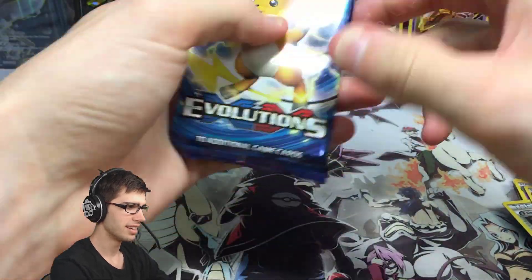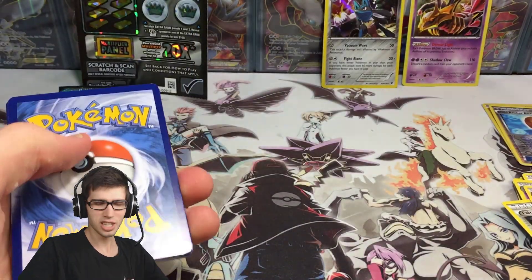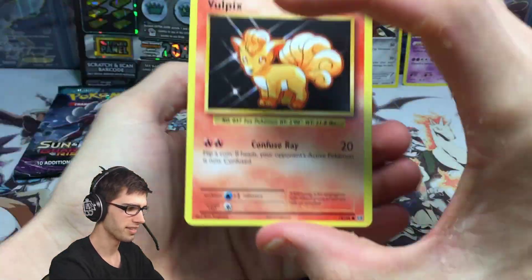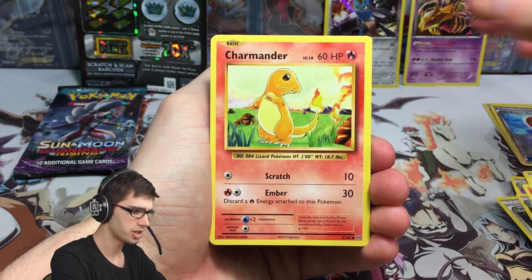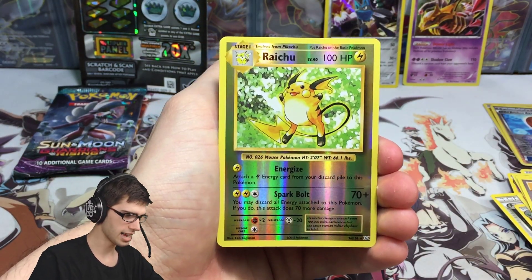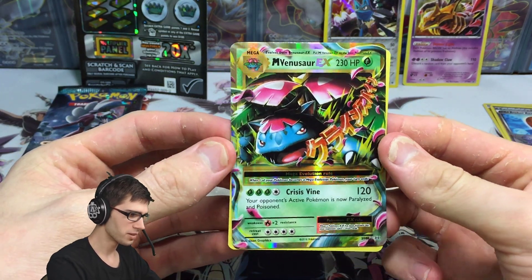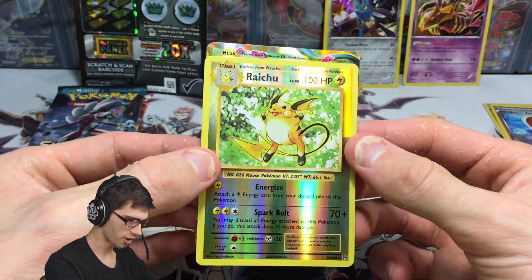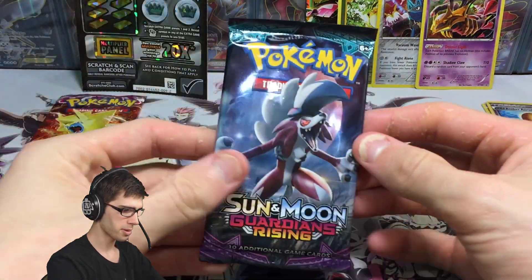Evolutions — hopefully we can get something really hype to put up a bit of a fight against this scratchy. I've always had a really good feeling about that scratchy since I bought it — I feel like there's going to be a nice win on it. We got a Poliwag, Fire Energy, Vault Orb, Charmander, Diglett, Venusaur Spirit Link, Full Heal, Machoke right reverse holo rare — nice — and a Mega Venusaur EX! Things are stepping up — it's got 230 HP with Crisis Vine!